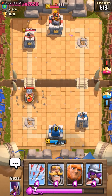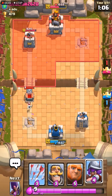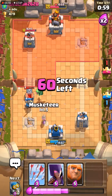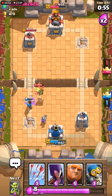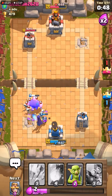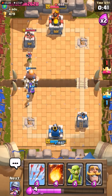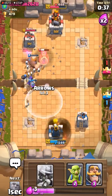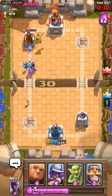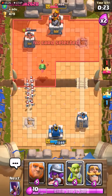Yeah, it's super good! Oh my gosh, he summoned the tombstone again, so I'm putting a knight to defend. Musketeer — and I'm bringing giant, bomber, witch again. Guys, it's really good, I like this combo the most. But I don't know why my giant died. I hope I can beat the tower quickly before time runs out.